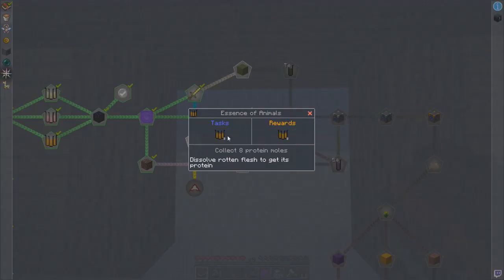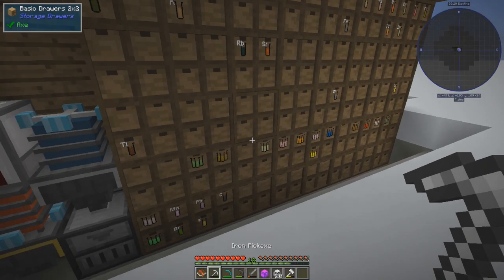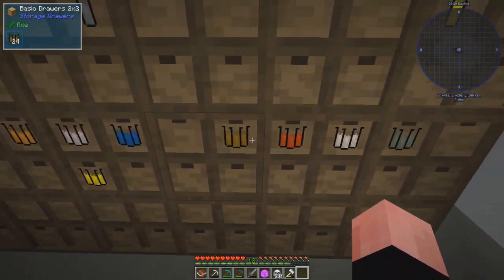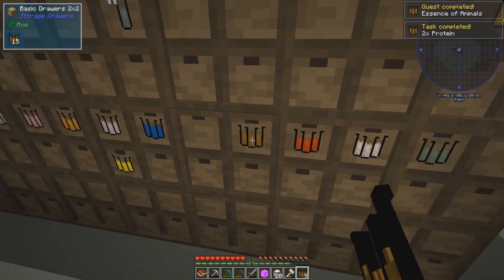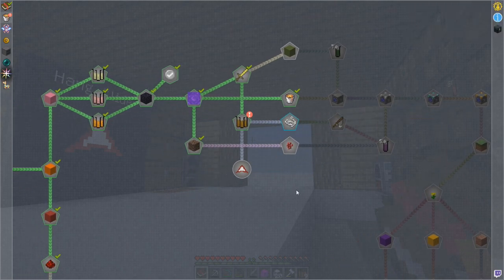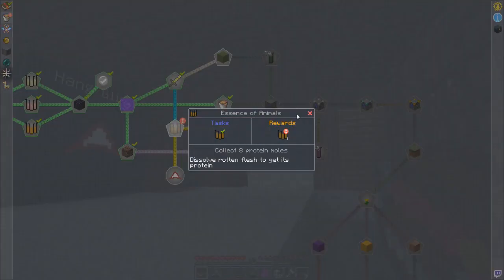Essence of animals makes a protein. I dumped a bunch in — how many did we need? Eight. There we go. Task completed — two times protein and a weight, there's two of them. Essence of animals — so we did that. Reward collected.